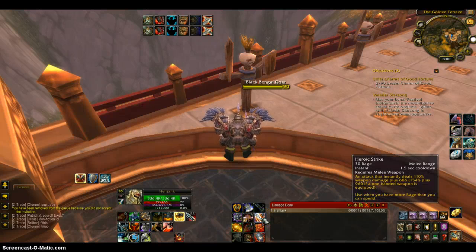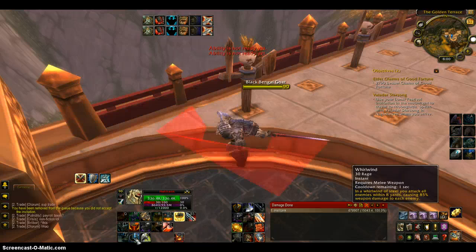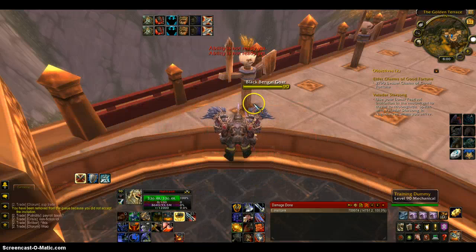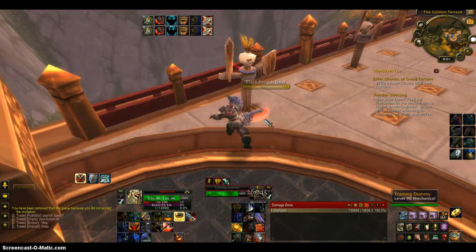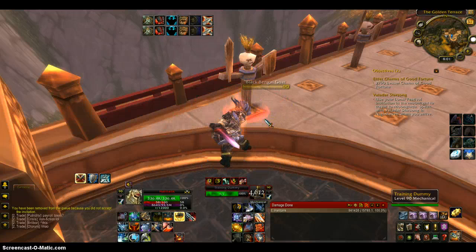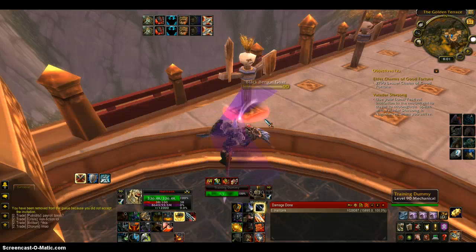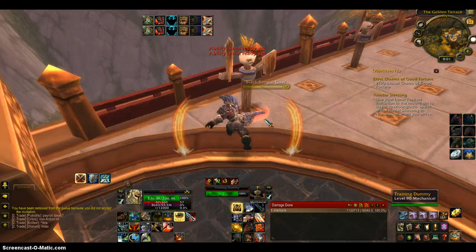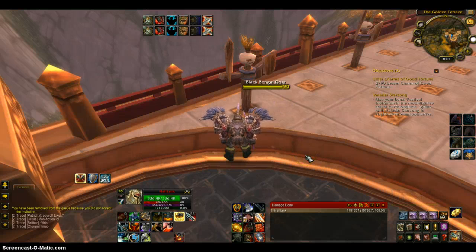Some people say to use Slam at 60 rage, but let me demonstrate why 90 is better. Starting the rotation — Colossus Smash, Mortal Strike, Sunder Armor, Overpower — at 60 rage I have just one Slam use. But if I wait until 90 rage I can use Slam twice. That's the key difference.